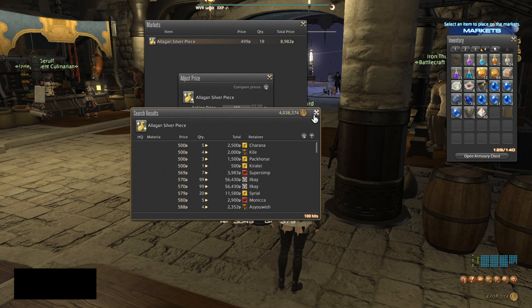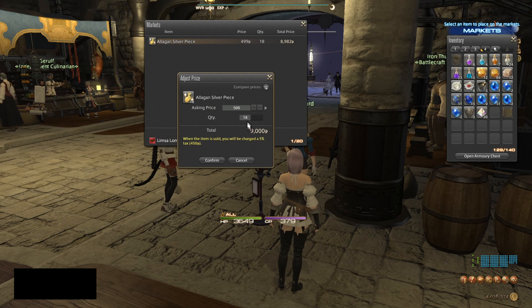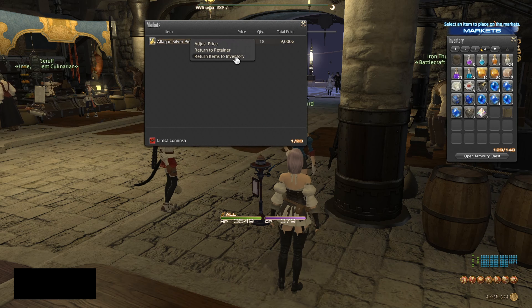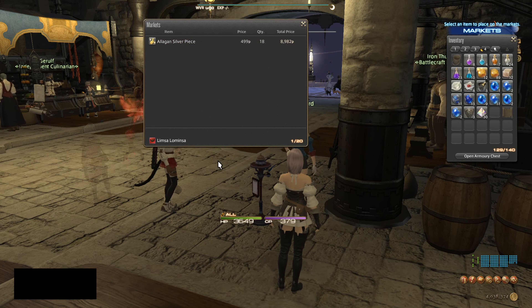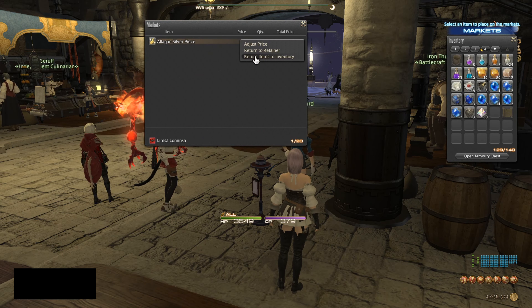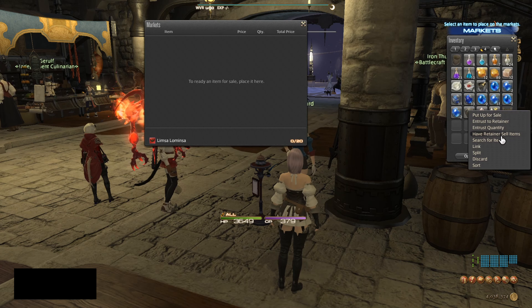We can adjust the price as we go. Keep in mind there will be a 5% tax whenever you sell an item, so you definitely want to sell above what it would cost to vendor straight to the NPC. I actually don't want to sell this item, so I'm going to go ahead and return it back to my inventory.